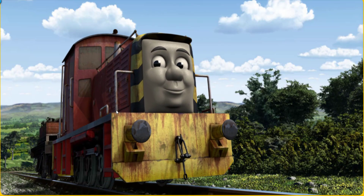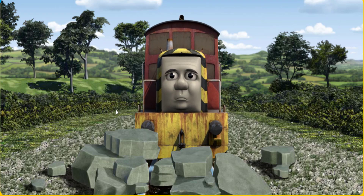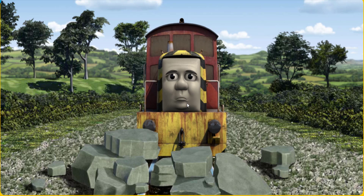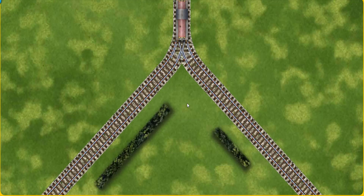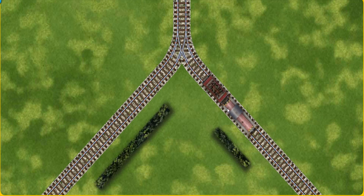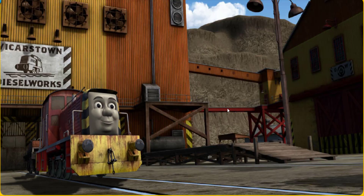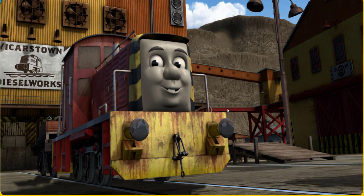Salty set out for the diesel works. Suddenly the tracks were blocked — Salty had to stop. He would have to go another way. Help Salty find the track that goes nearest to the shortest hedge. Let's go! Salty arrived proudly at the diesel works. With your help, he was a really useful engine.